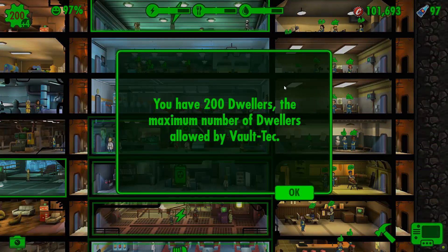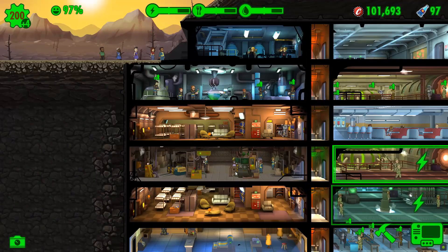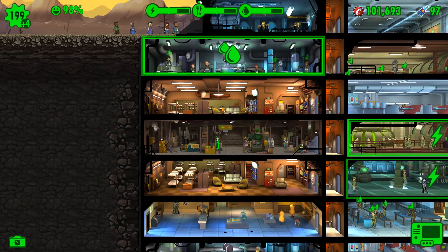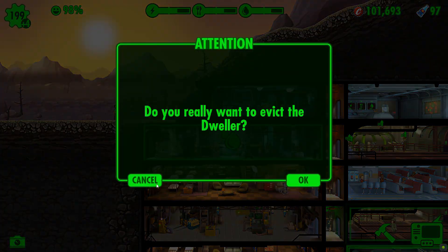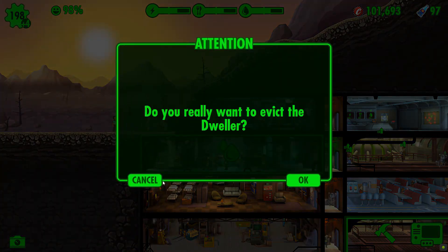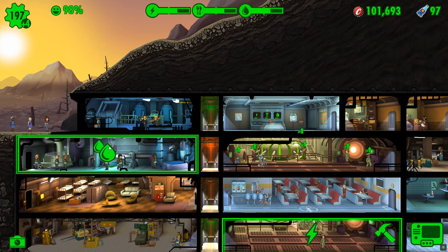You have 200 dwellers - we need to evict some of these first. Goodbye. Yes, there we go. Goodbye. Yes, and there's another one there. There we go, goodbye. Do I want to evict? Of course I want to evict. There we go.